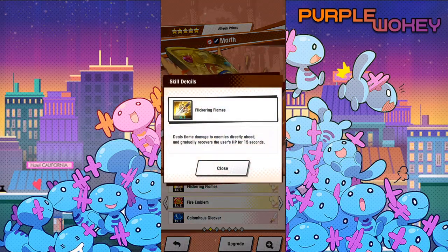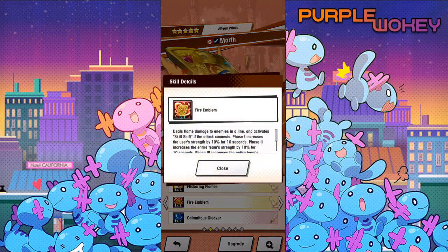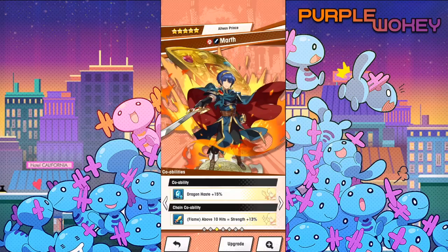So this is what he does. He has Flickering Flames — deals flame damage to the enemies directly ahead and gradually recovers the user's HP for 15 seconds. Fire Emblem deals flame damage to enemies in a line and activates skill shift. If the attack connects: Phase 1 increases the user's strength by 10% for 10 seconds; Phase 2 increases the entire team's strength by 10% for 10 seconds; Phase 3 increases the entire team's strength by 10% and their attack rate by 30% for 10 seconds. Then we have Dragon Haze 15%, flame 10 hits and above, and strength 13%.